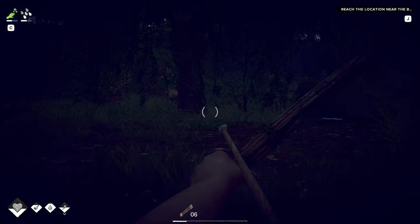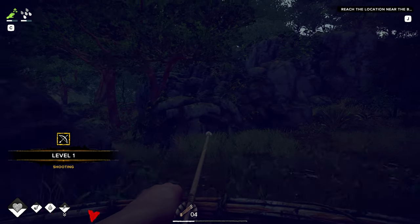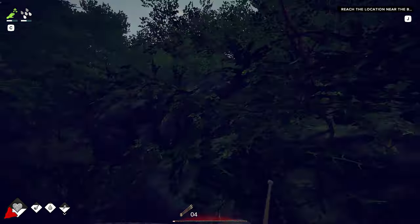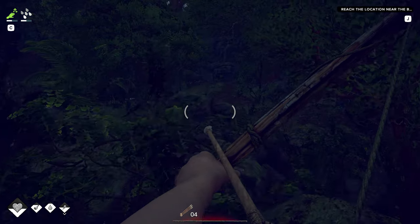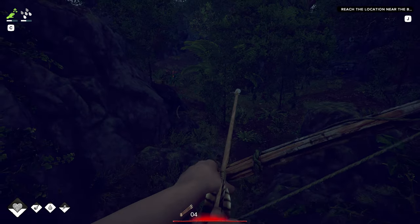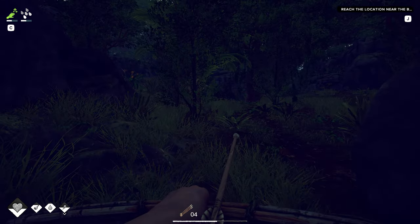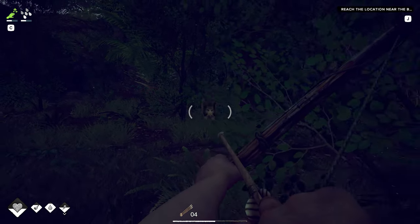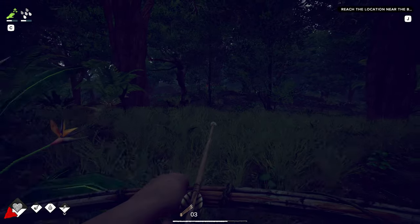We'll use the spear if we have to. There we go — this might be a little bit safer. I'm still getting used to the bow and arrow on this, it's a little bit different. You've got to hold down the right mouse button, and then even though it's drawn back you have to fire with the left one. There we go — that's two. Stamina's a thing.